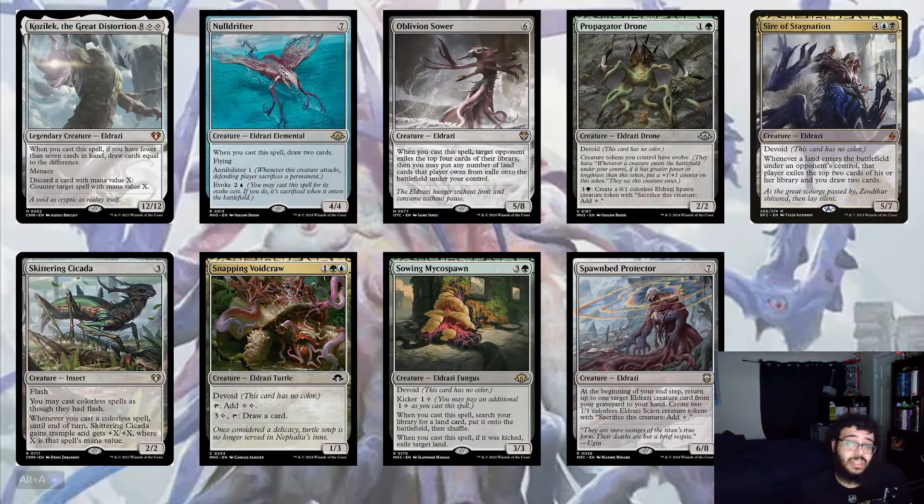Null Drifter is pretty cool — when you cast a spell, draw two cards, and it has Flying, Annihilator 1, plus Evoke like Mulldrifter. It's a 4/4. Oblivion Sower is also in here. Propagator Drone is a new card — creatures you control have Evolve, and for three plus a Green you can create a 0/1 Spawn token. It's a 2/2 with no tap restriction on the spawn creation, so you can make a bunch. Distension of Stagnation: whenever a land enters the battlefield under an opponent's control, that player exiles the top two cards of their library and you draw two cards.